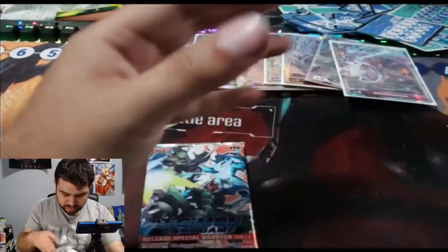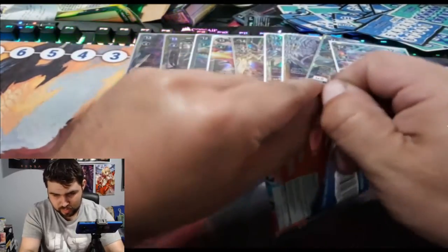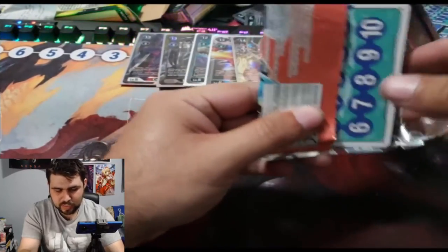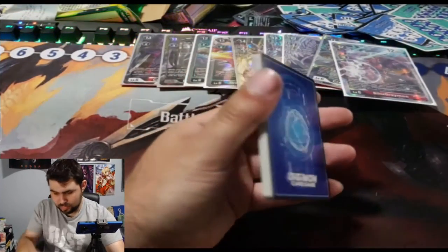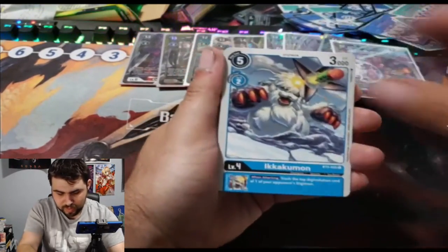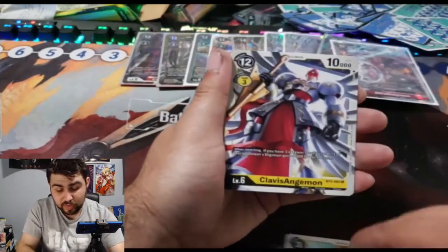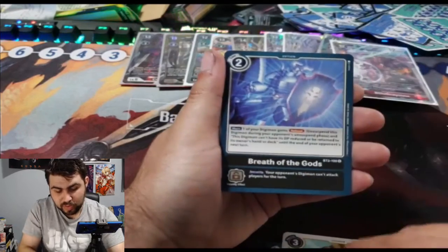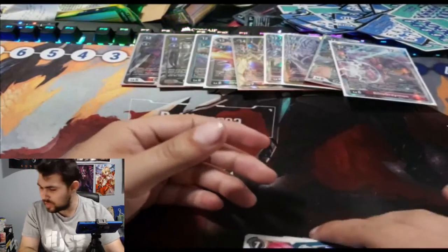Last pack — a pack of destiny. Can we see a miracle? Death Parade Blaster, Vorvamon, Ikakumon, Necrophobia, Armadillo, Herissmon, Mirror, Eden's Javelin, Clavis Angemon, Zubamon, Breath of the Gods as one of our rares, and Sophiemon. So it is nine per box — that's a really odd number.